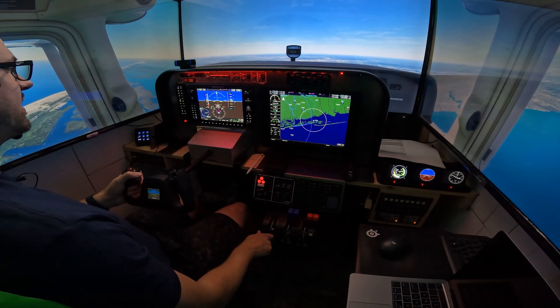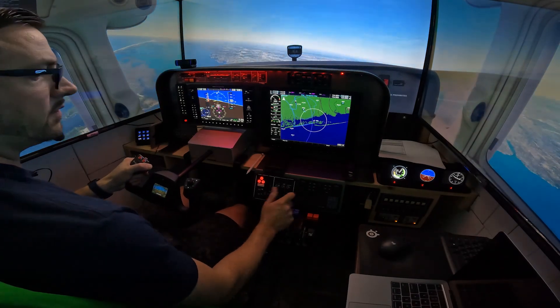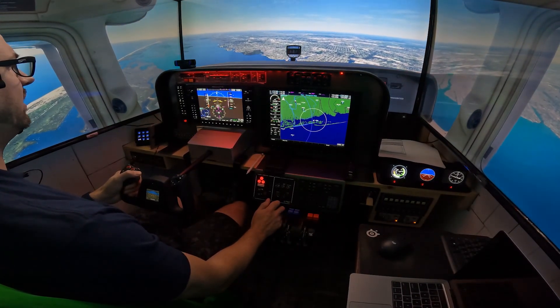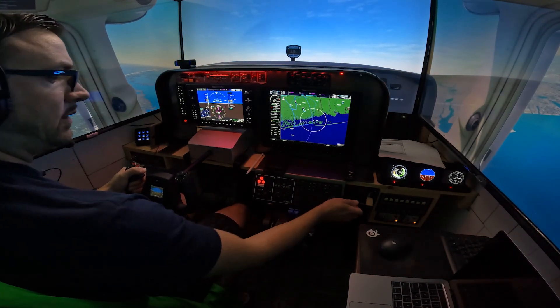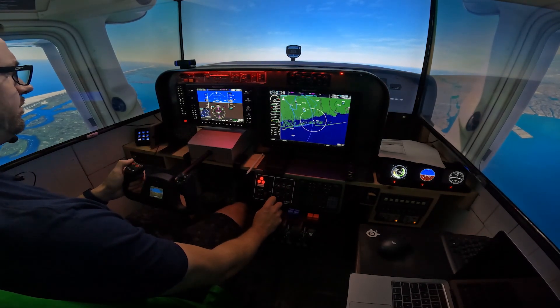At 2,800 feet, we're going to do a power-off stall to see how she performs. I feel like I have a little bit more elevator authority than I would in the real thing. Nose down, power in, one notch of flaps. It just released the nose a little bit — felt like it went a little too much below the horizon than it would have. Got a positive rate — cleaning up the airplane. In the power-off stall, it went a little more nose-low than I'd expect compared to the real thing. But for the most part it felt good enough for a home-based flight simulator. Home-based sims really excel at instrument procedures, flows, checklists — that's where they shine. Getting the feel for the airplane, you really need to do that in the real thing.